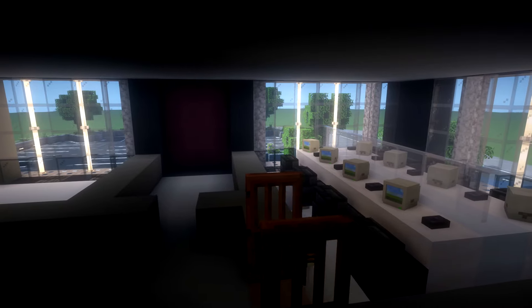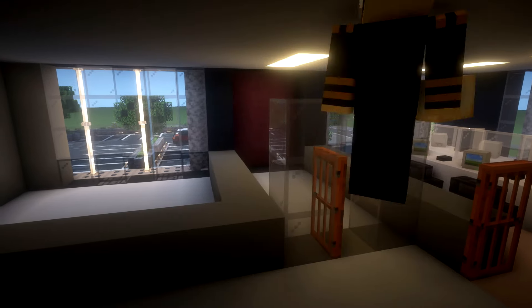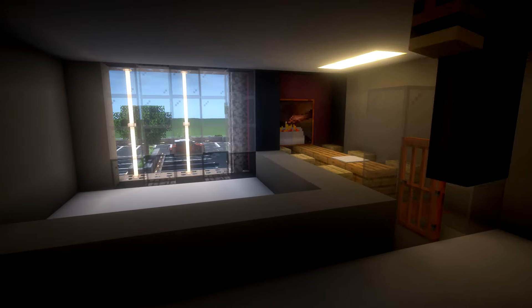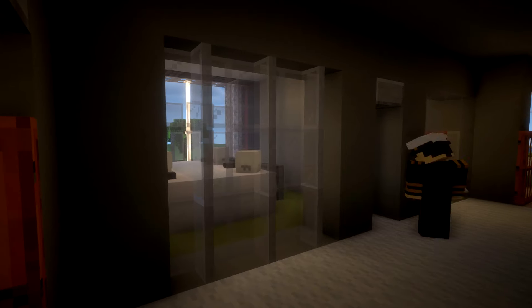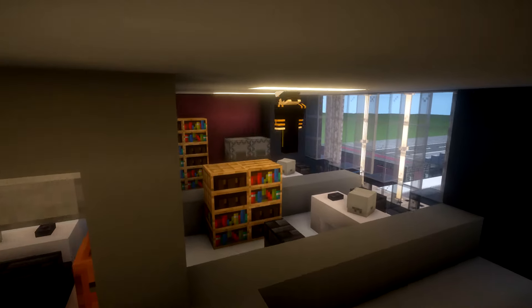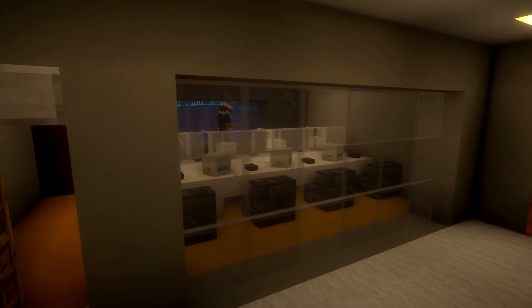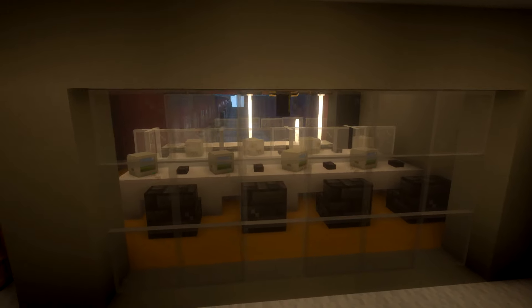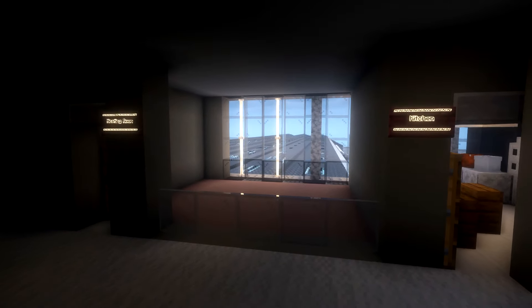Coming along to the other side of the first floor, we have customer services — really important, covering telephone answering and emails, though a lot of these roles could be work from home now. There are a couple of manager offices on the side, and then this room is going to be for our sales team, looking for new and bigger customers, and they overlook the warehouse.